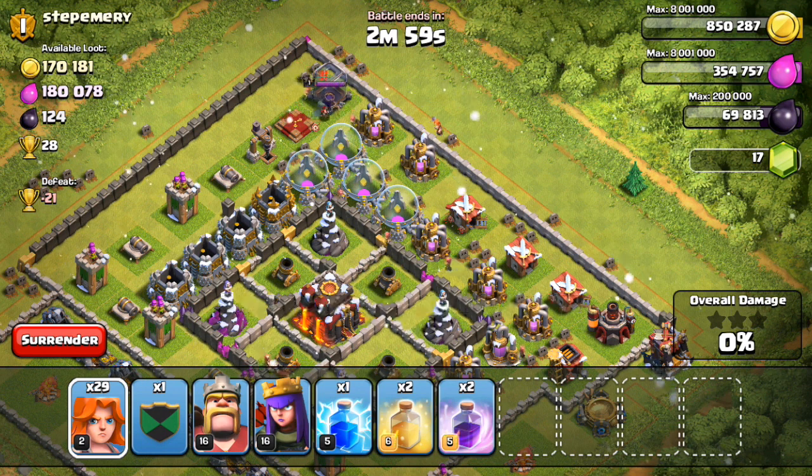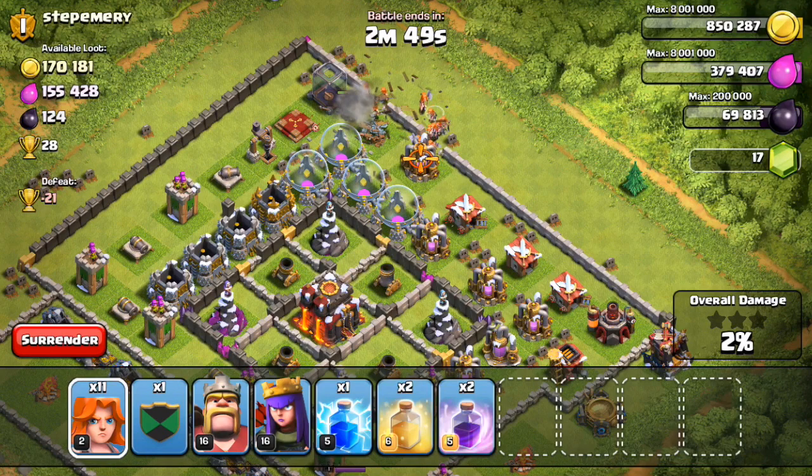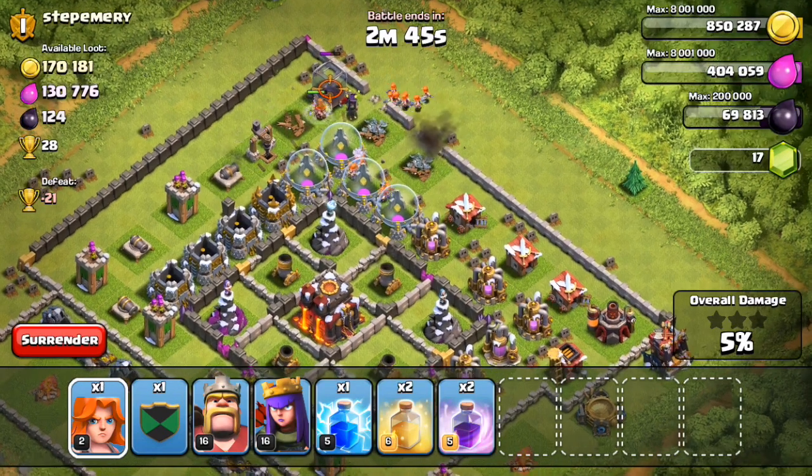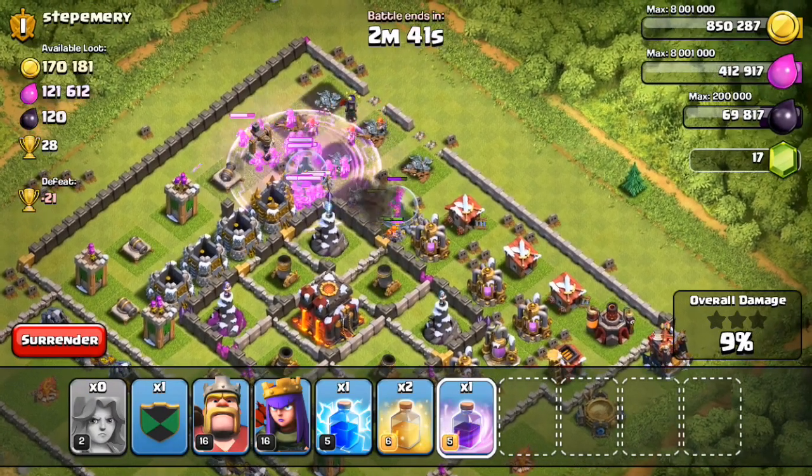We got 30 of them. We're going to drop them in on the upper right-hand side of the base, breaking through these level 2 walls, level 3 walls, and it looks like the Barbarian King or the Archer Queen is right there. Not going to be much of a problem. Looks like one of them took the Archer Queen out, so 5% already.